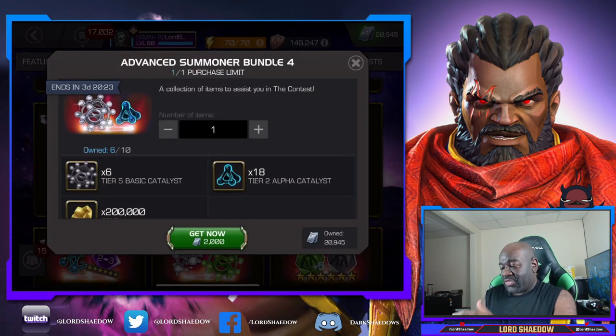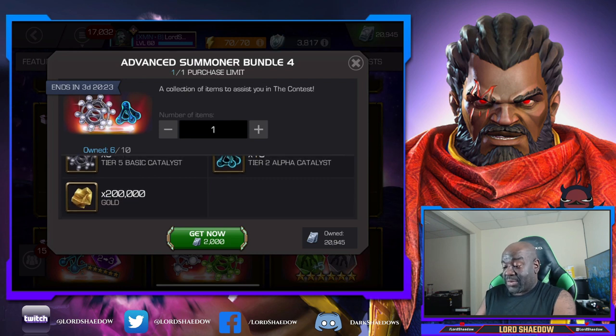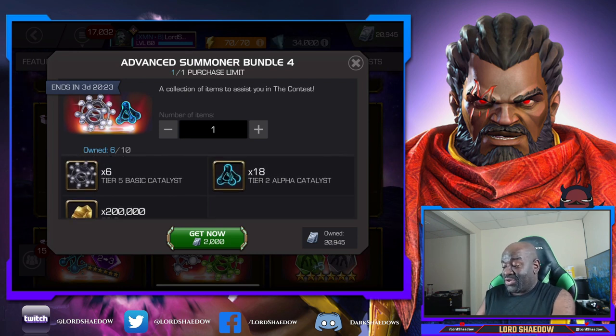The next level here is phenomenal - 2,000 units and you get six tier 5 basics and 18 tier 2 alphas. I'm already capped out on my alphas but I have a feeling we're going to be using them.